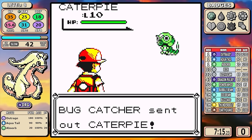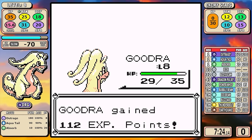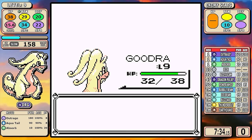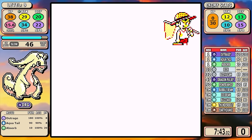Outrage is the focal point — 180 effective power with STAB. And how it works: it's just like Thrash, three to four moves. So it's very PP efficient and it hits like a truck with our massive base Special. You can see it on display on the first Bug Catcher: he has three Pokémon — the perfect sweet spot. You just tap Outrage once and the battle auto-completes itself. That's just how it's going to go for the vast majority of the game.